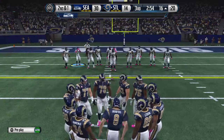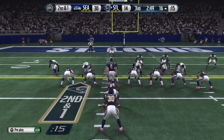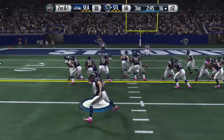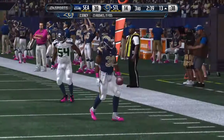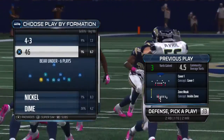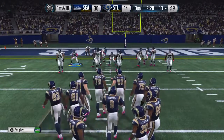Following that completion, it's second and short. Two tight ends on the field. The give out of the I. Tackle's made and the first down is picked up. Good job by the offense getting the first down in the red zone. Now it becomes tricky — can you deceive the defense and get a chance to score?